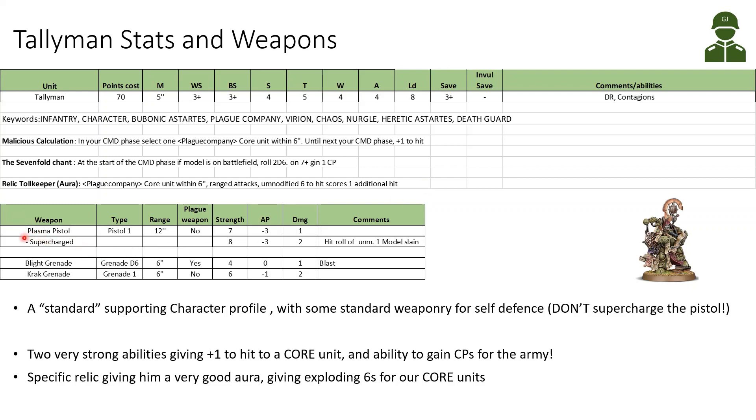His weaponry is nothing particularly fancy. He has a plasma pistol — it can be supercharged, but please don't do it and kill the Tallyman. There is no point trying to make damage with the Tallyman; his main use is to do damage via others. He has a simple plasma pistol and no dedicated melee weapons, so he fights with his four attacks using his Strength 4 profile. He is also equipped with grenades, which can help him defend himself. He has a standard supporting character profile, like all the Virions.